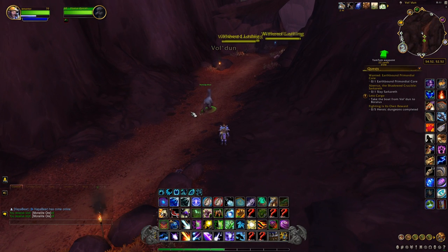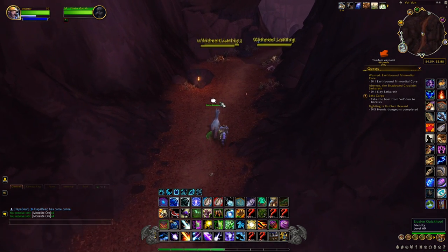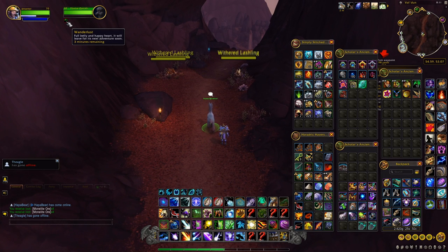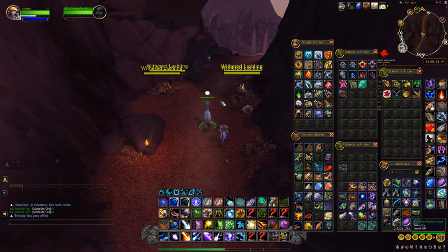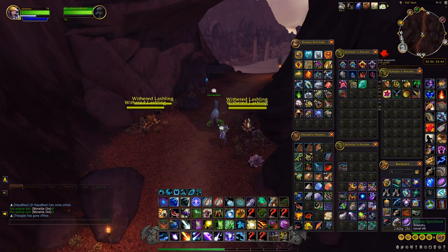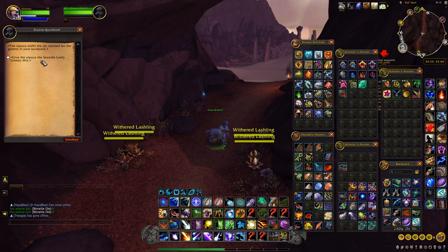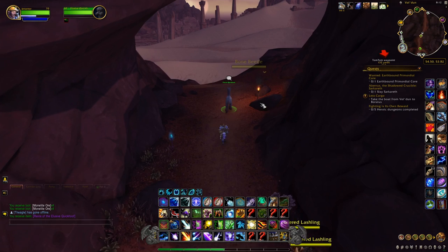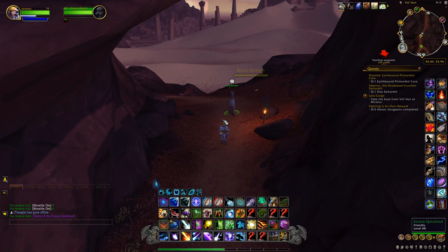We found our elusive quick hoof! It took quite a bit — I didn't realize how crazy it'd be. It only has three minutes left, but this is what it looks like, and we found it right here in Volpera Hideaway. We target it, and you get an option when you talk to it: 'Give the alpaca Seaside Leafy Green Mix.' We do that, and now we've got our Reins of the Elusive Quick Hoof. We'll head up to Dalaran and I'll show you exactly what it looks like.